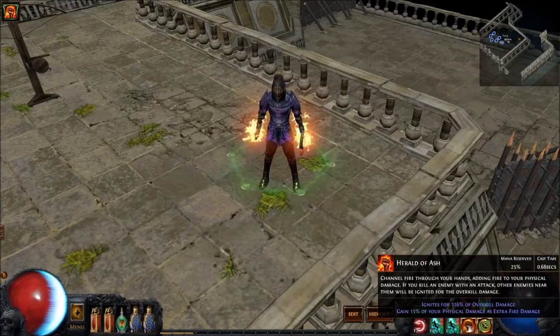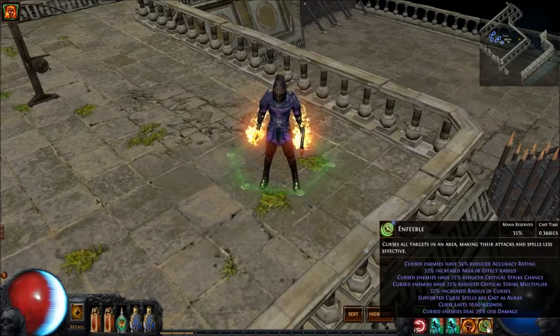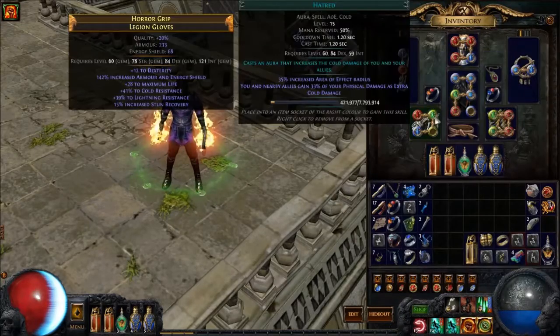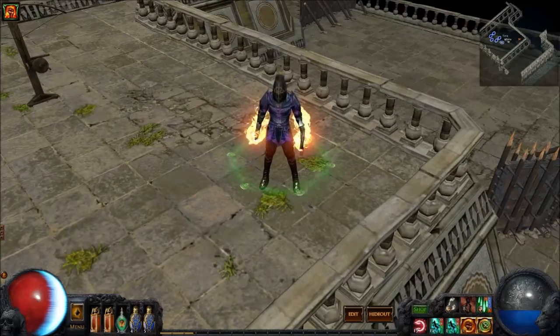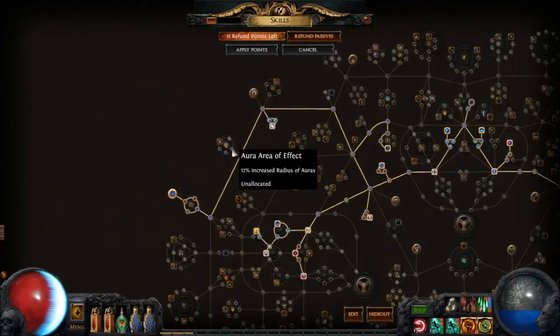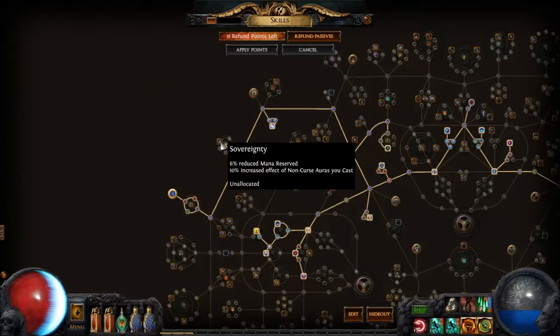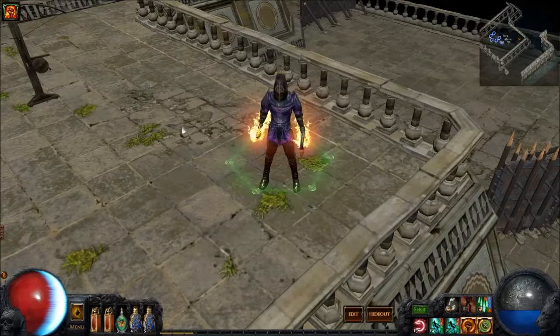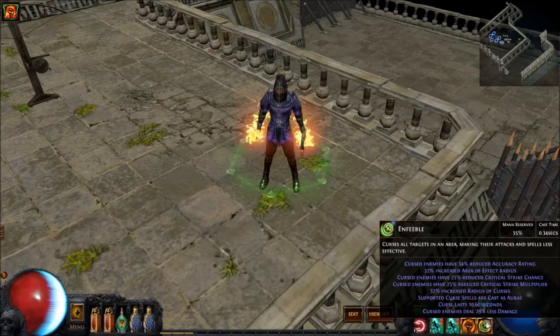If you want to cast your Totems from your life and use Blood Magic, you can still use the Auras. The Auras we're using are Herald of Ash and Enfeeble, and you can also use the Hatred Aura. The only thing is, when you're using the Hatred Aura, if we go to the Skill Tree, you'll need to pick up the Reduced Mana Reserve nodes. At least 10% Reduced Mana Reserve should give you enough room to have Hatred, Herald of Ash, and Enfeeble.